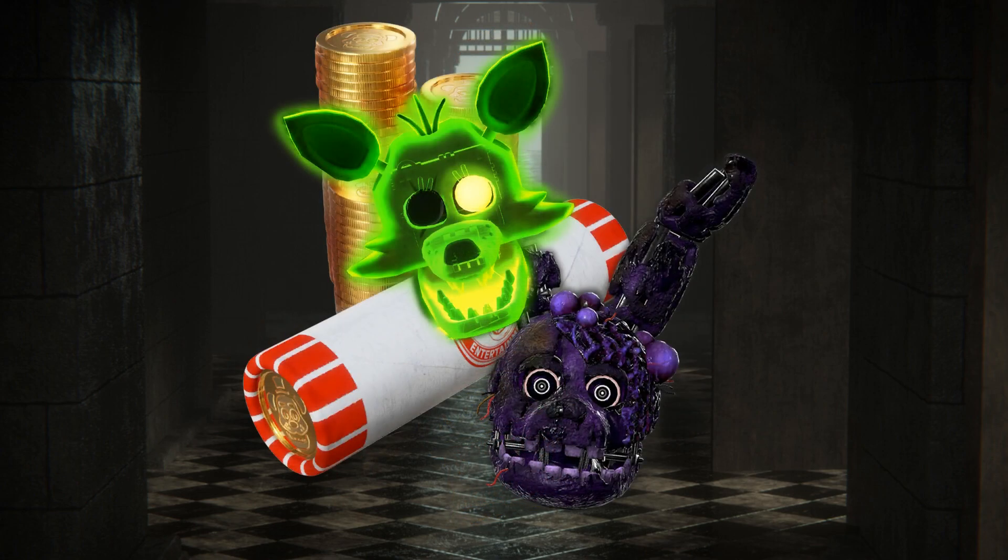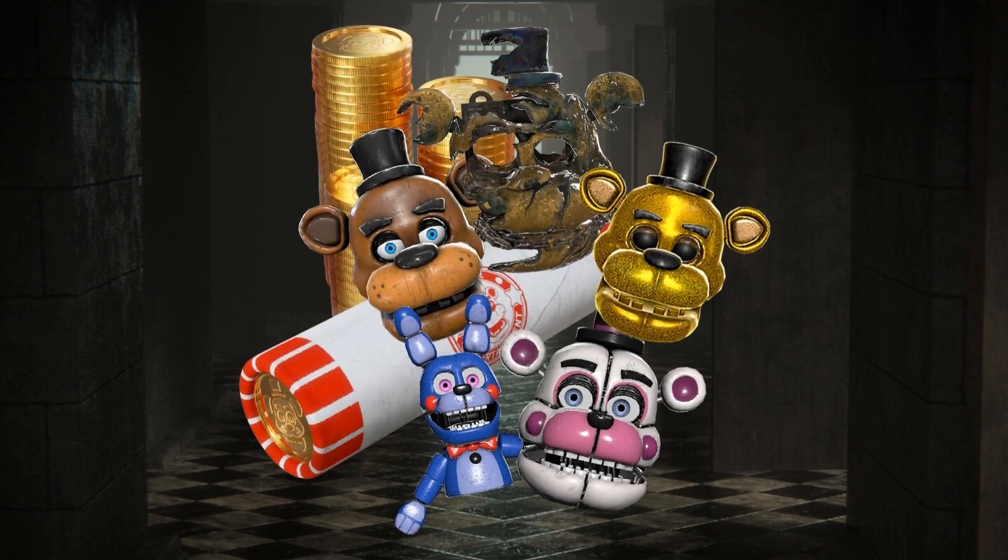Seventh is a Wasteland bundle with Toxic Springtrap and Radioactive Foxy. Eighth seems to be a Big Freddy bundle featuring Freddy, Golden Freddy, Great Escape Golden Freddy, and Funtime Freddy. Interestingly, this icon for Funtime Freddy has Bon Bon included — this is the same one as his map icon, while the actual Funtime Freddy 3D icons between him and Bon Bon are separated. It's interesting to think if this is a mistake or if this does actually include some kind of new icon featuring Bon Bon with him.